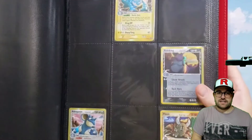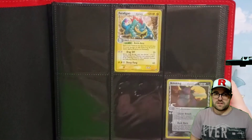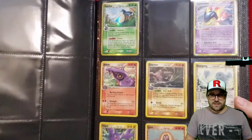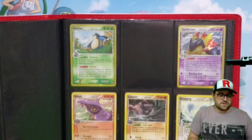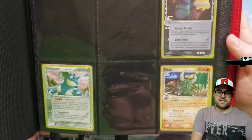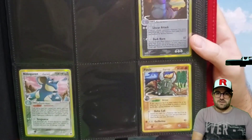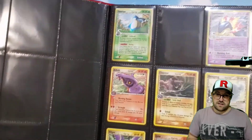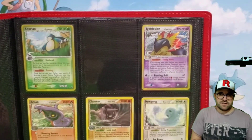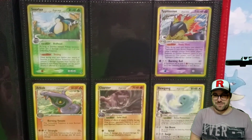Hey everyone, we're back this time with EX Dragon Frontiers. Feels like we have quite a few cards in this one. I feel like I had quite a bit of luck on the cards that I did purchase for this set, ended up being in pretty good shape. We get Feraligatr, Nidoking, Nidoqueen — I feel like Nidoqueen doesn't quite get as many cards. Must be a fan favorite thing. I can't remember the last time I've seen them both in a set, definitely not in the modern stuff other than like Evolutions or something.